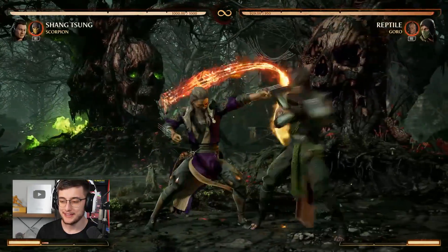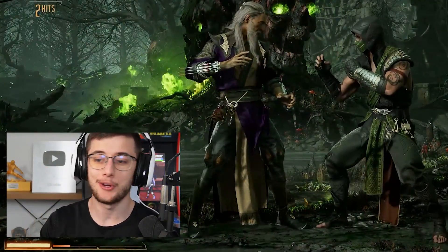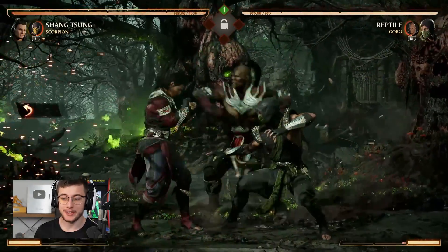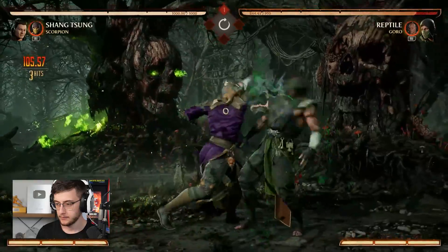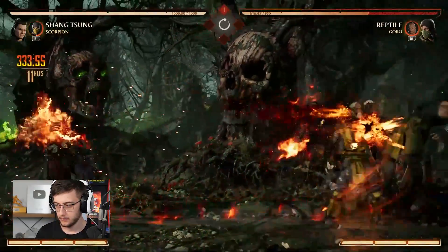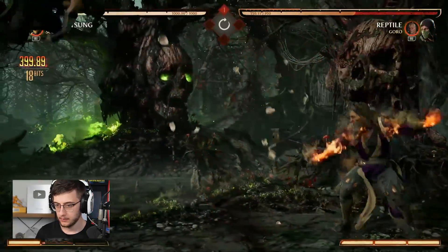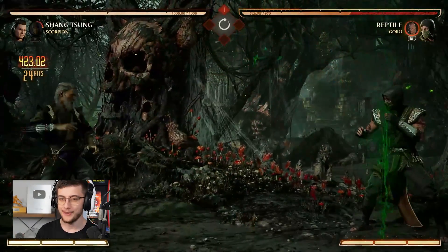The main reason Spear is so good is it actually has armor — I did Spear on block and then got a punish because he tried the armor attack but the Scorpion cameo absorbed it. You can also use Spear to escape any string that has a gap in it or any pressure that's not exactly real. That's enough about Scorpion — you can see the potential. Let's move on to the next one.